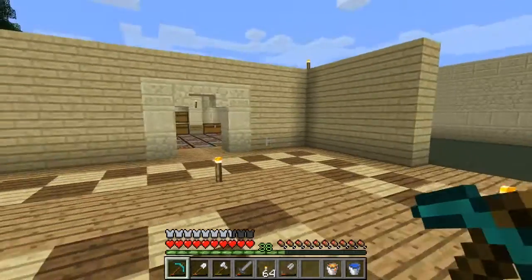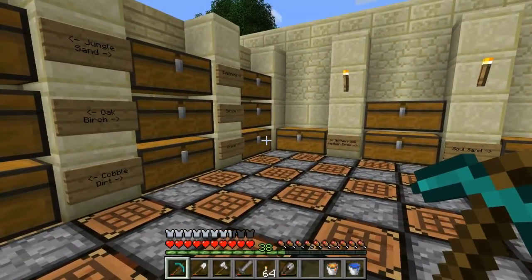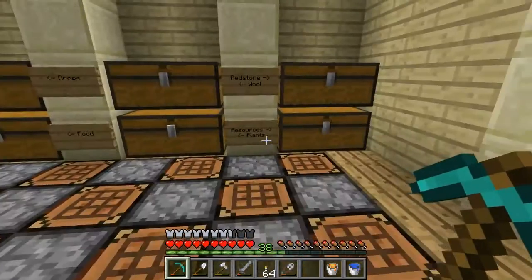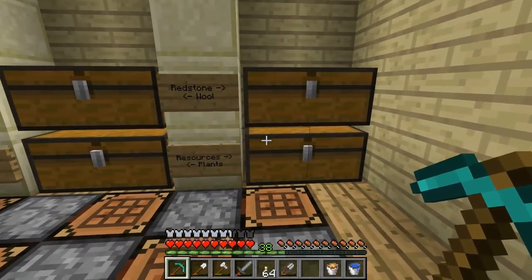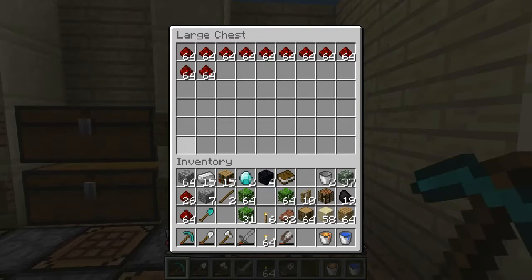Hello, and welcome back! As you can see, I finished the floor, and I'm in need of some storage. I actually set up some of these things — I decided I was going to go with signs, because it allows me to specify two different directions. And I've done some branch mining.